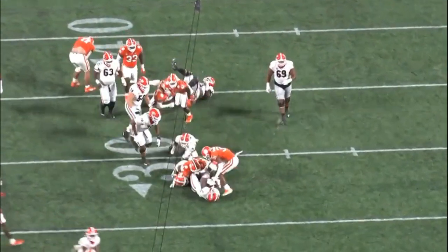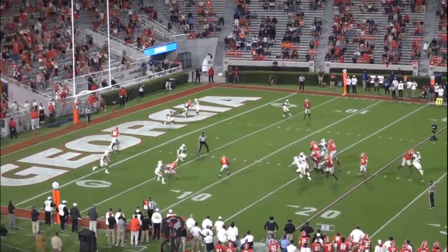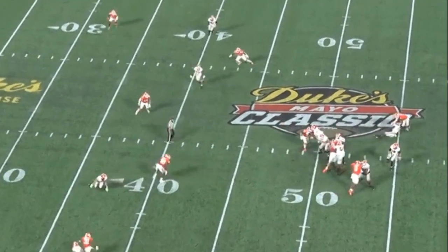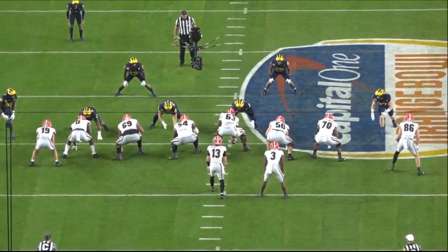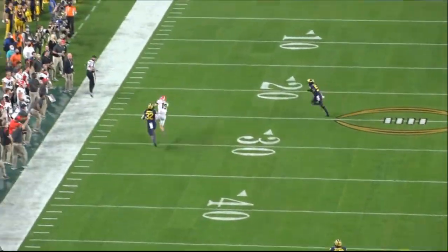To wrap this video up, I want to leave you with three final thoughts. Thought one: Zeus is a solid third down option for the Raiders. He is really good out of the backfield and runs solid routes. Besides catching passes out of the backfield, he could also be kept in as a blocker, as he's a really good pass blocker — and the same cannot be said about Josh Jacobs, who struggles in pass protection on tape. This could leave it open for White to see snaps during two-minute drills or on third downs.